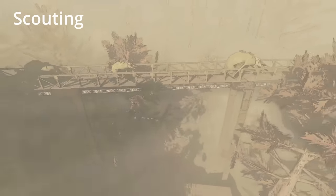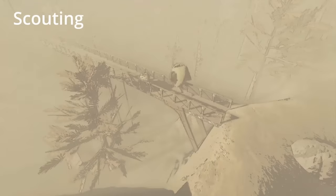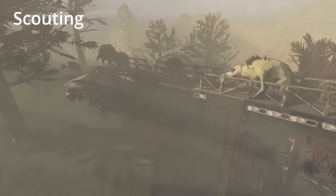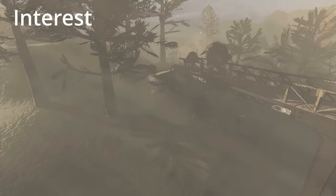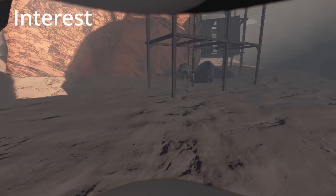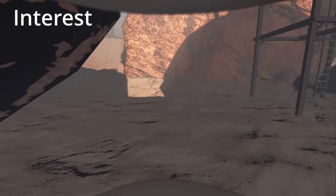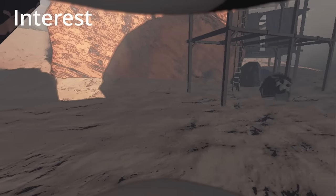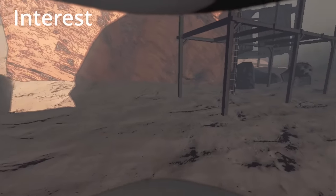The baboon hawk moves into its next phase after coming across a player. When the player is in line of sight and close to the baboon hawk, it will be in its interest phase. In their interest phase, the baboon hawk will keep a comfortable distance from the player. The baboon hawk enters this phase when being in close proximity to a player and having line of sight to the player.